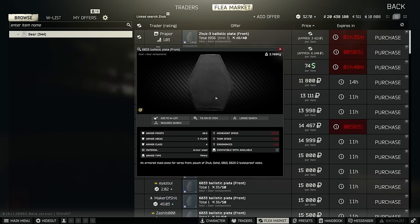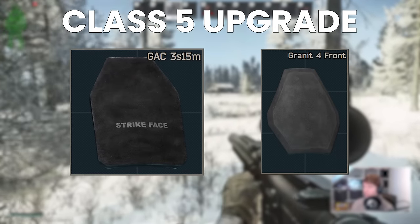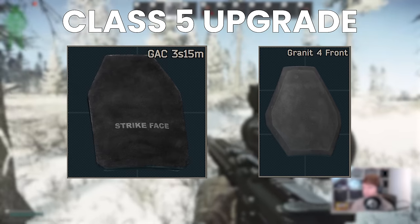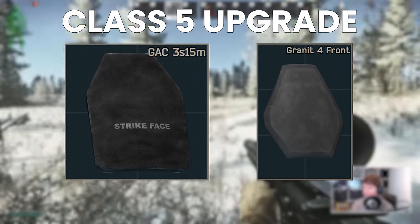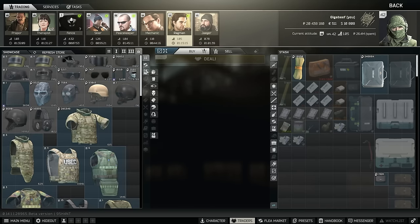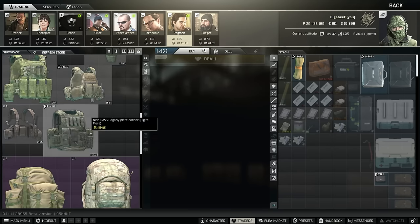All of these replaceable armours can relatively easily be fitted with class 5 front plates as you move up through traders and quest progression — western carriers typically take the GAC 3S15M plates, and eastern ones use the Granite 4 front instead. But at this stage I think it's worth upping to class 3 soft armour, which brings us to the mid-range tier. The easiest run-and-gun armour now is the Begari rig in my opinion.